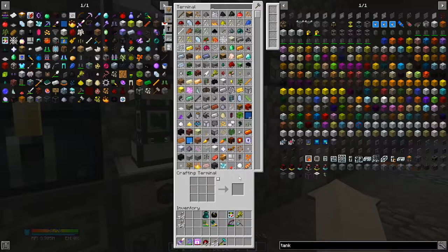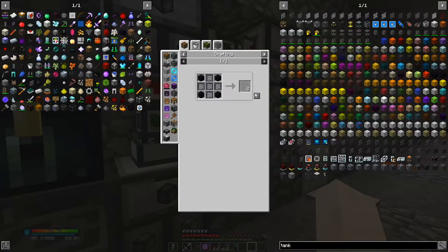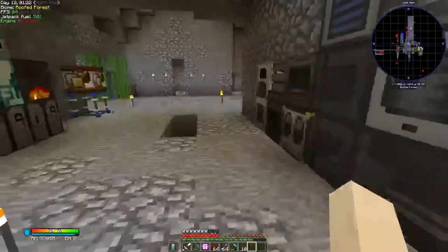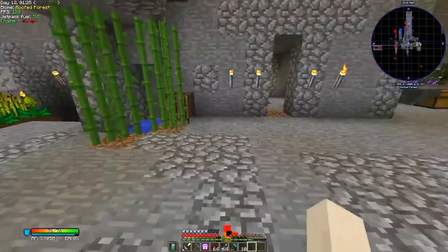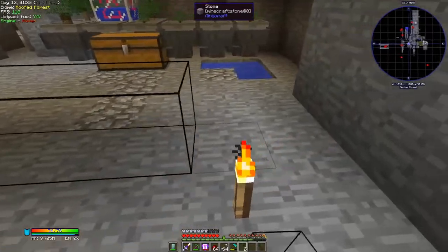So next, this is the crafting recipe for the tank: five glass panes in the middle and four obsidian in all the corners. I have 10 tanks so I'll make a new system and just place them here.